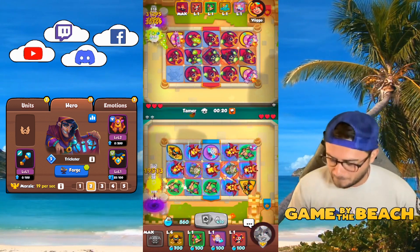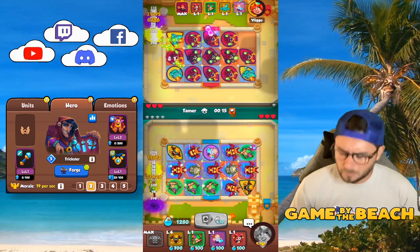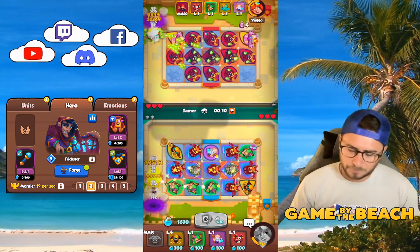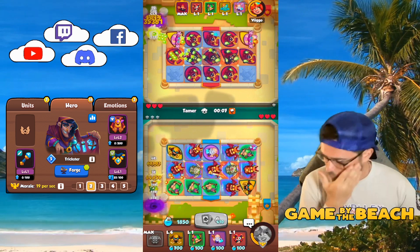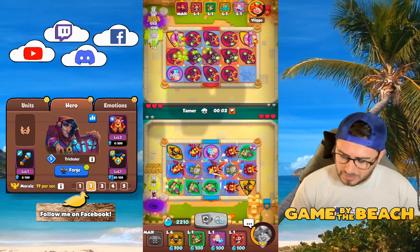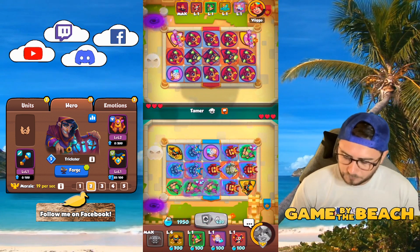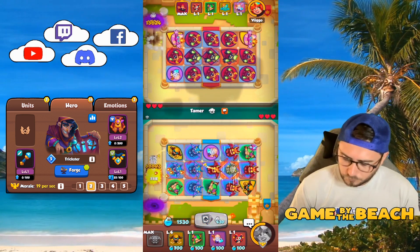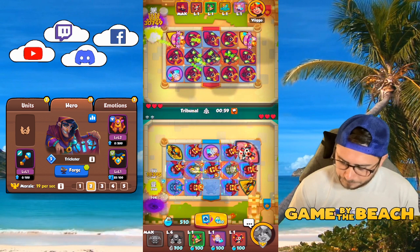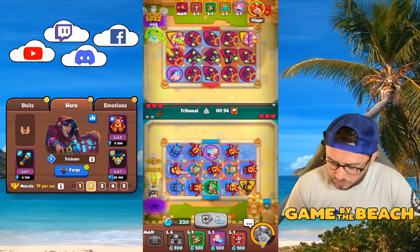Let's just wait for Tamer and then we'll make some plays because we're not worried about the boss but we don't want to fall off too much during the wave. Our goal for this game is going to be two rank four statues and then a bunch of rank three Gargoyles around it — and that's what we're going to be working with here.